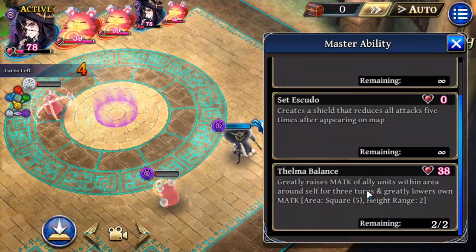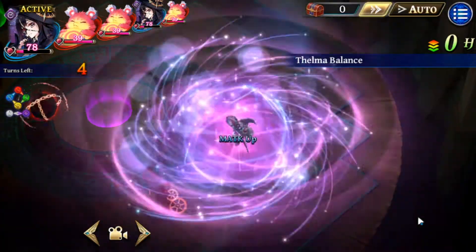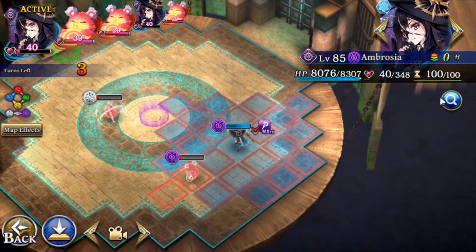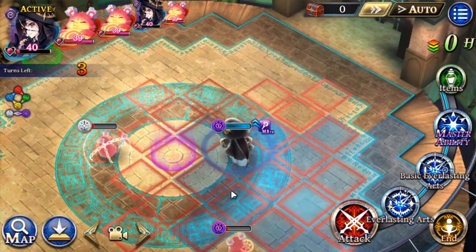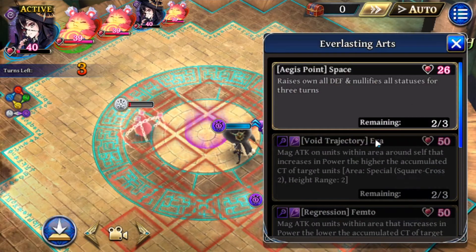She has an ability that increases everybody's attack. It's basically like Emil's skill giving all of his magic and physical attack to an ally, but instead she's giving it to everybody around her. To be honest, she doesn't buff that much. And that's pretty much all her skills.